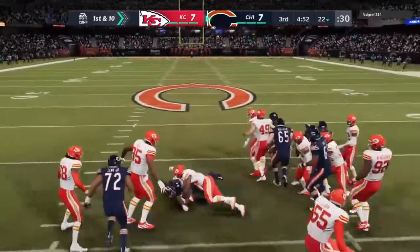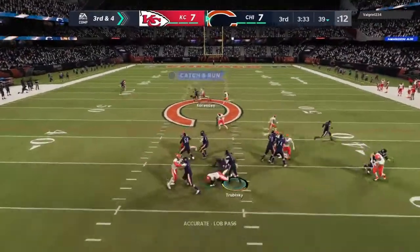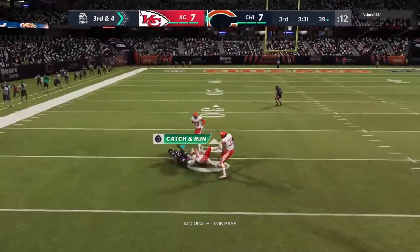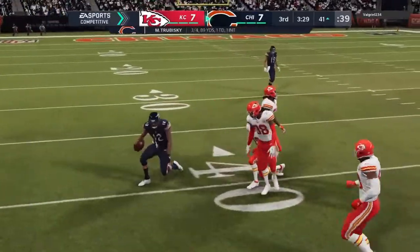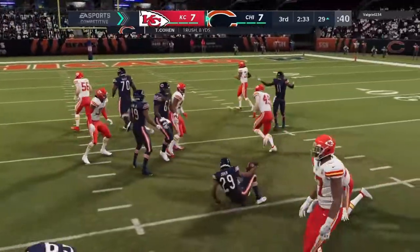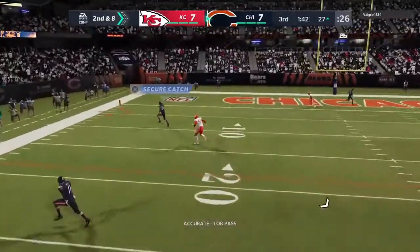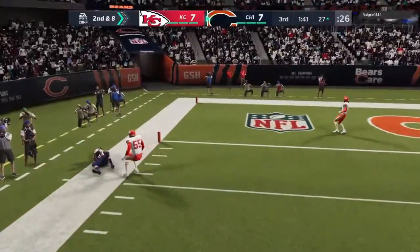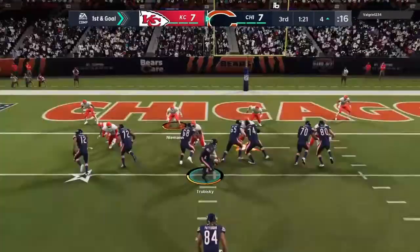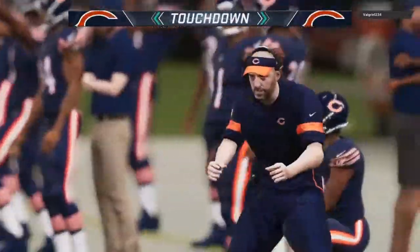Both sides trying to seize momentum to begin the half. Here's Trubisky, and Robinson with a big catch — locked and turned to the side, he'll take this close to a first down from the 27. Trubisky again, that is caught inside the five. They'll try and run for it on first and goal, and he's in.